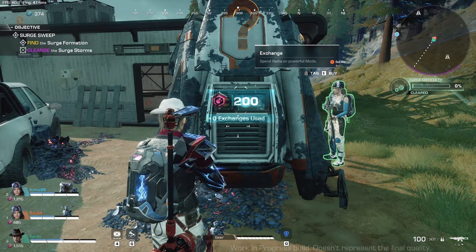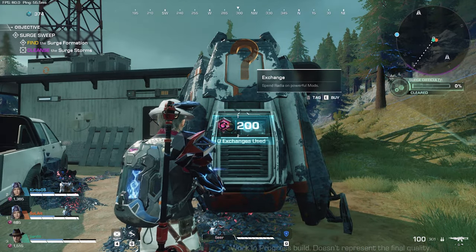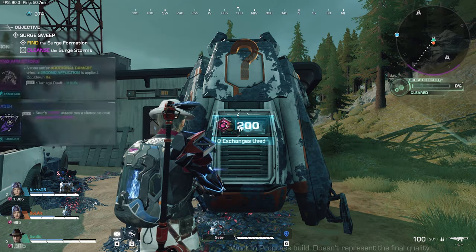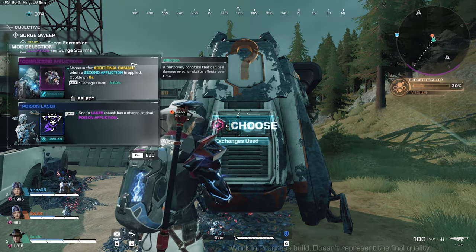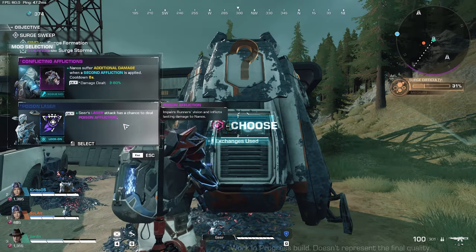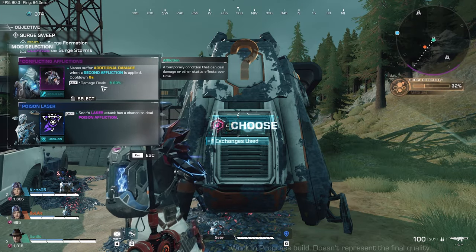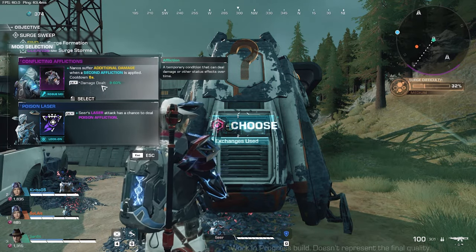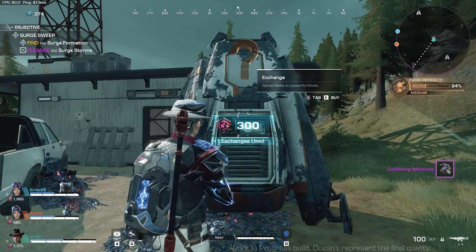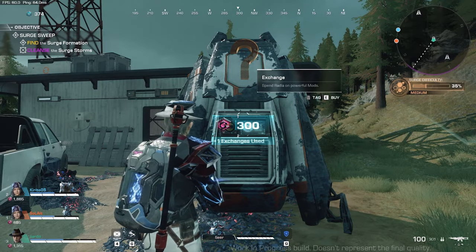These exchange machines, or vending machines, you can spend radia on powerful mods. Remember, anything that you buy using radia is just temporary. It's up to you to choose whichever mod you want — these are random. For Convicting Afflictions, this is a rogue mod, meaning it will affect your runner. There's another type of mod, which is the arm mod — Poison Laser is for your companion nano. As you buy from this, the radia needed increases. That's where you will spend the radia you loot or gain while in-game.